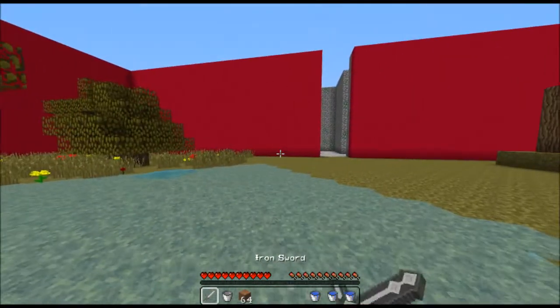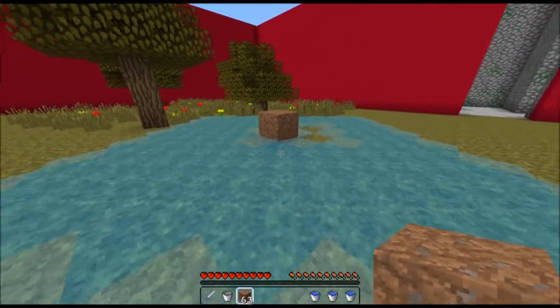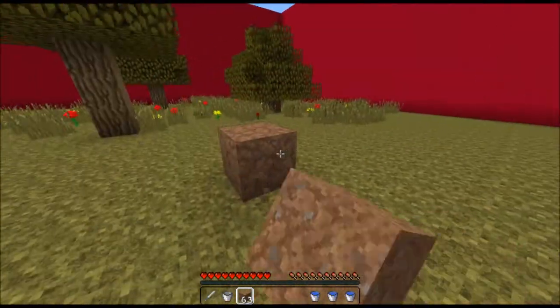Water does put you at a big disadvantage in PvP, and you can place a block on the source block and it will despawn. I'm sure most of you knew this, but it's a really good idea to keep this in mind while playing Maze Runner.